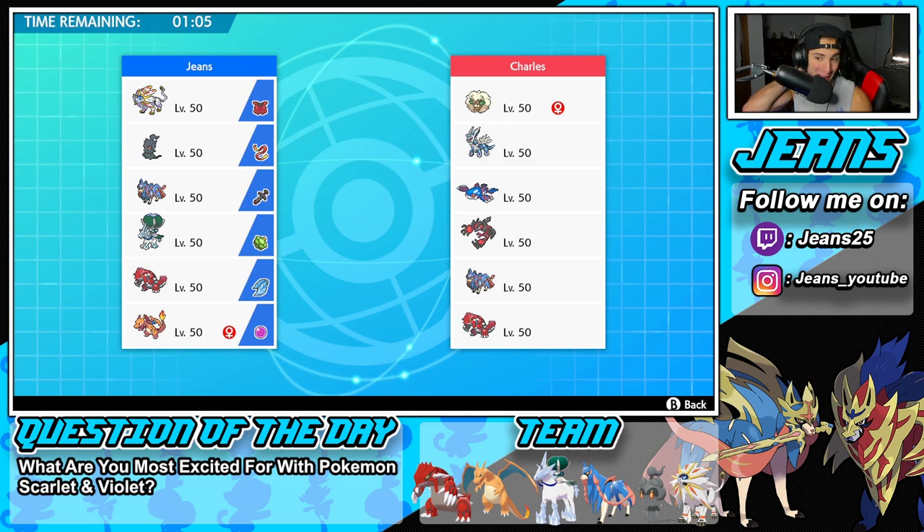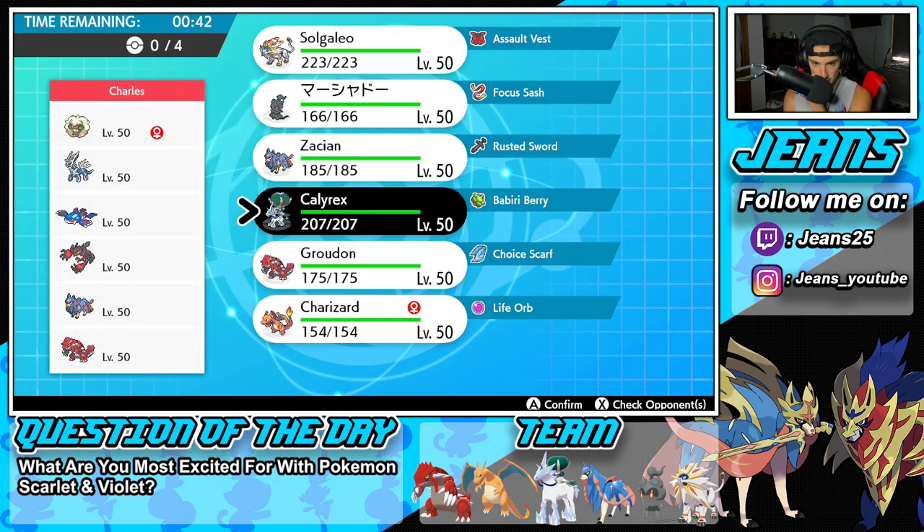Hopping into our second battle - we're going up against a strong team: Dialga, Kyogre, Yveltal, Zacian, Groudon, and Whimsicott. I feel like this is the meta for Series 13 - stack the theme and throw on Whimsicott. It works perfectly and does so much damage. I feel like this is just an easy trick room play. He probably leads Whimsicott and might go for a Taunt.